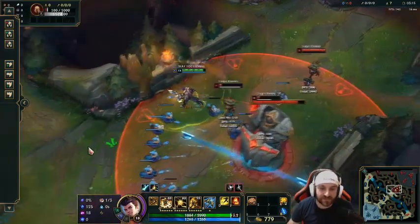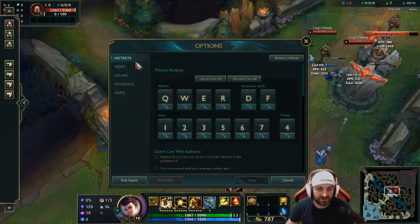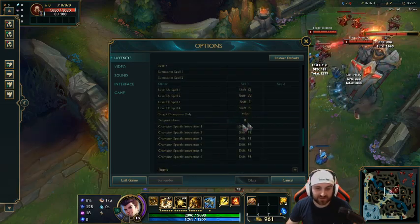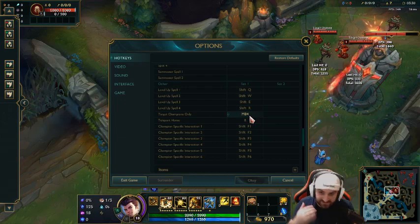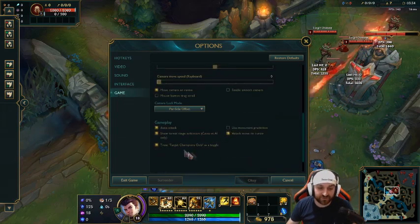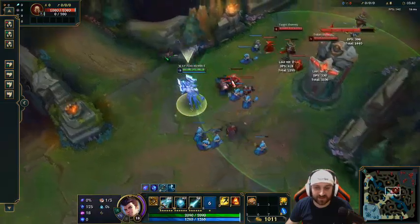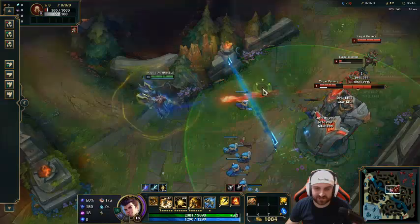If you want to climb, I recommend using target champions only. Go to abilities and spells, find this key, and toggle it to whatever key you want — I have it on my mouse button. Make sure it's set to toggle so you can turn it on and off. Now I've turned it off, so I can target creeps again. Toggle it back on and I can only target champions.